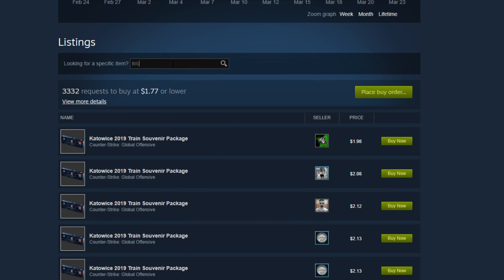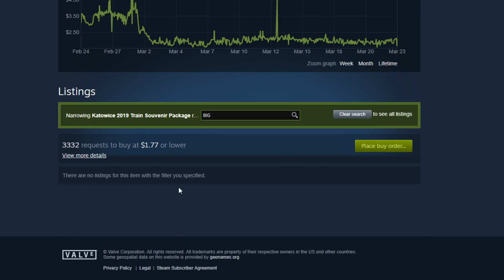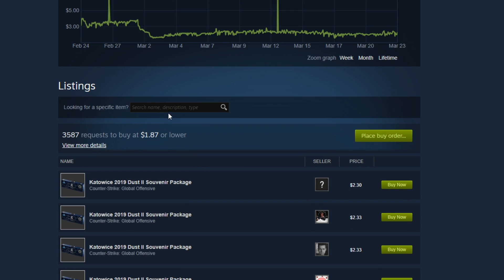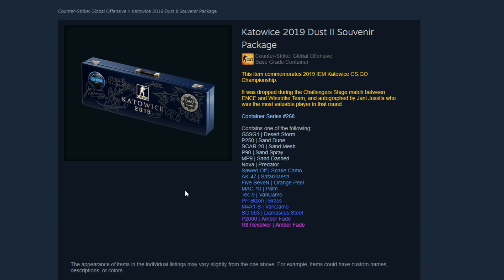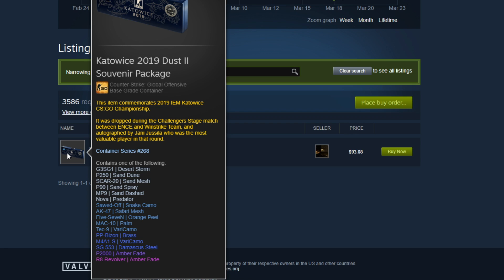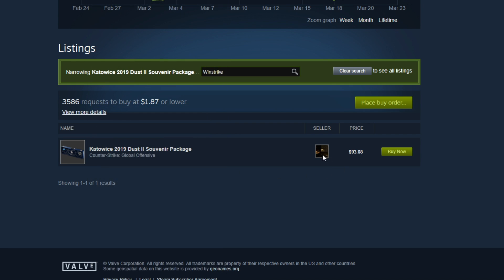On Train there are no listings, so maybe consider going for the match that Big played on Train. You can use HLTV.org to see which maps teams have played, or go in-game and manually browse through all the games yourself. Windstrike is a team not too many people are going to be redeeming packages on — on Dust2 there's only one souvenir package with them, so maybe consider going for Dust2.